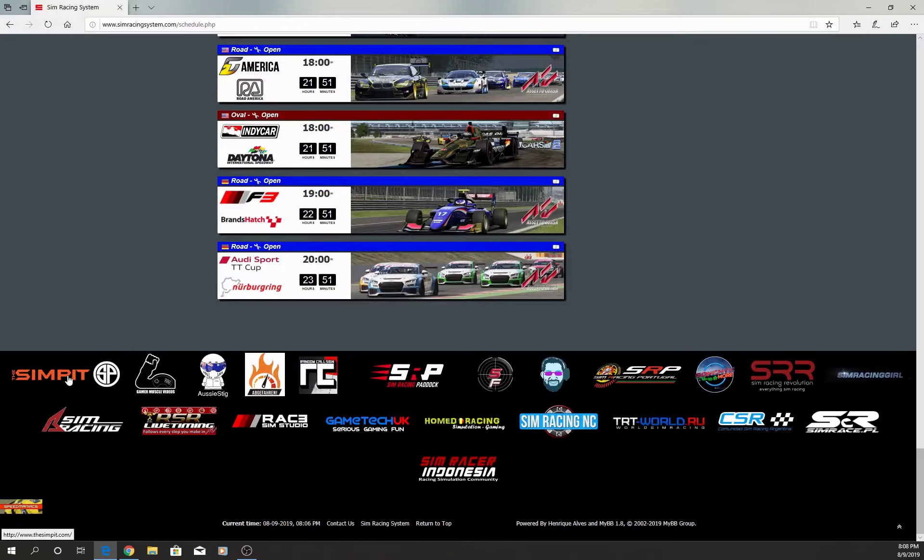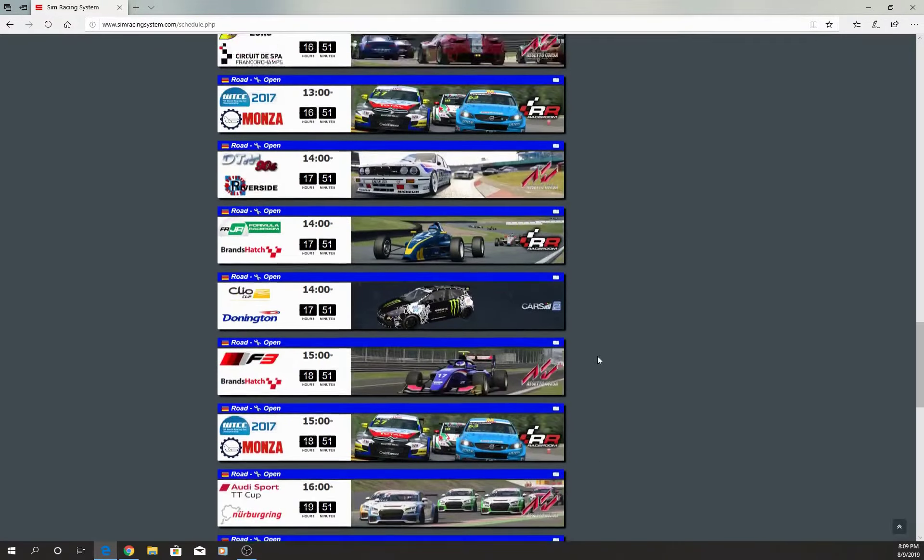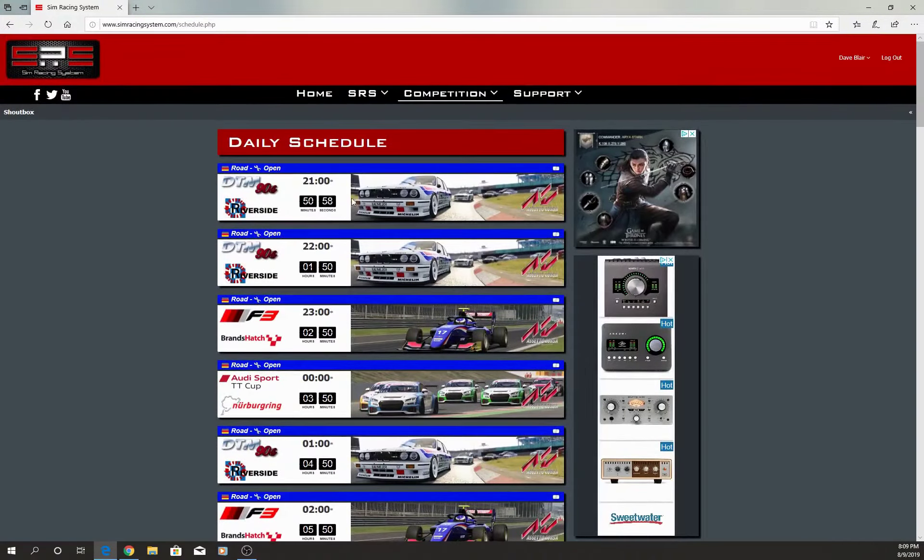Down here you have the Sim Pit League, Gamer Muscles League, Random Call Sign, Sim Racing Paddock - I've raced in a bunch of these leagues. Gene has a good channel. Sean Seabrin and Pro Sim TNT - he's been handling the Sim Pit one right now. This is where you find your races and you just simply click on Race.